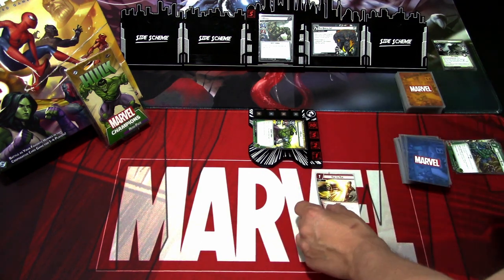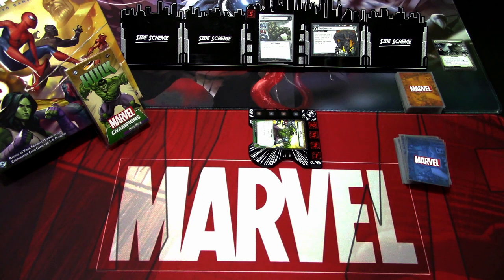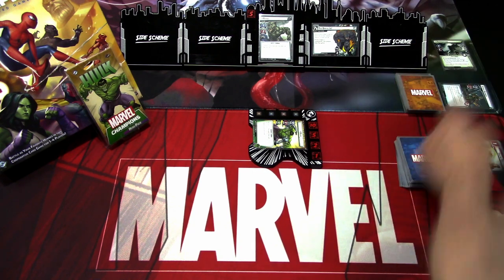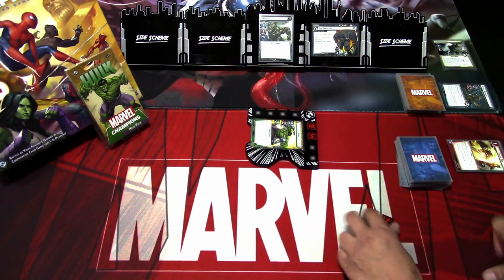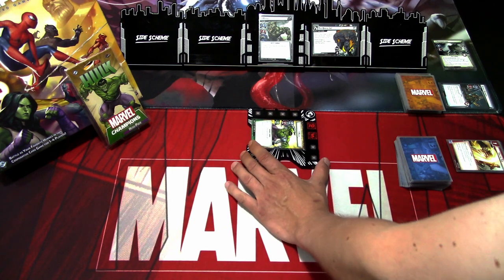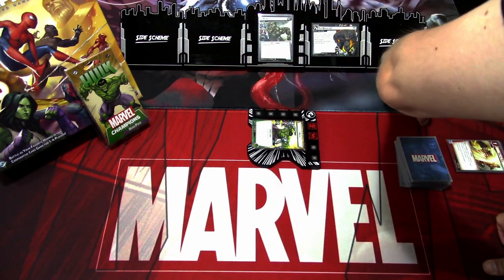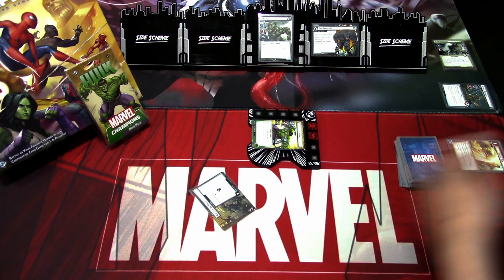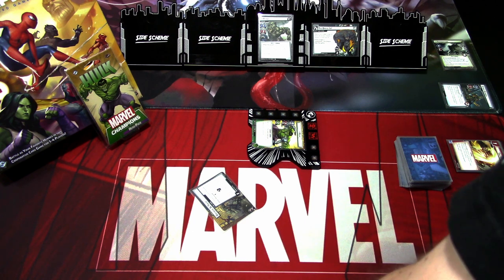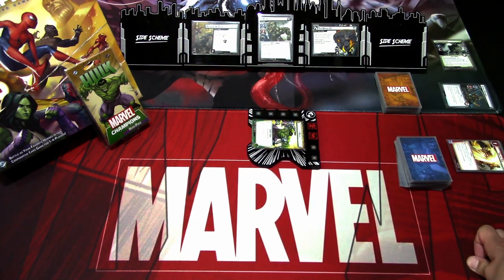Then I will use Toe to Toe — I choose Rhino. Rhino attacks for two plus one, so three damage to Hulk, but we deal five damage back. That's really impressive. Rhino stage one is already defeated. We'll search for Breaking and Taking — it was at the bottom for some reason. We'll put it into play. It has three threats on it. That is our hero phase.